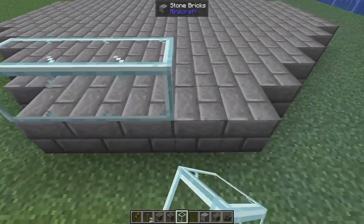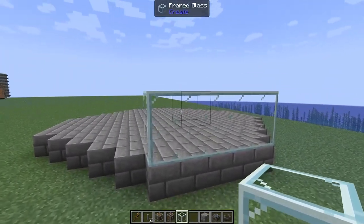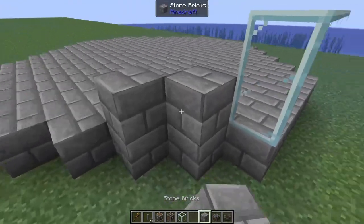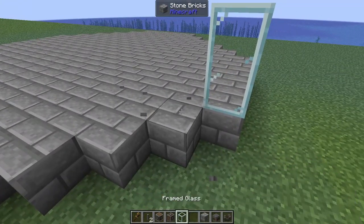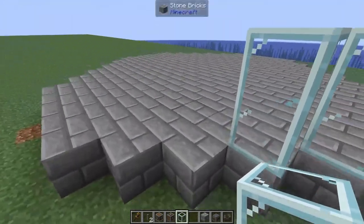Next, we're going to take some glass. Technically this doesn't need to be glass — you can use any block here. If you want to see inside your farm, obviously you'll want to use glass, but there's no reason you can't just add some stone bricks. What we're going to do is build a two-high wall all the way around our perimeter.